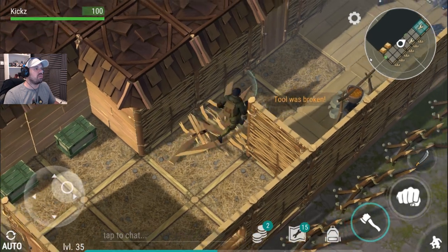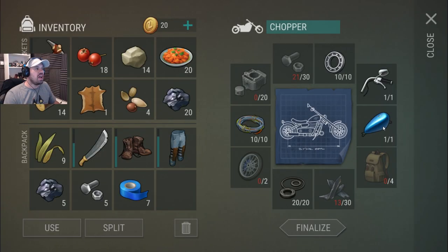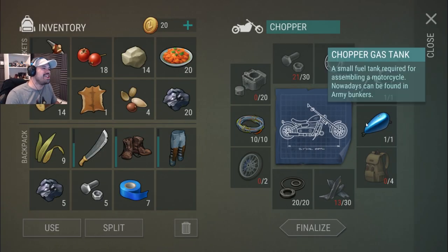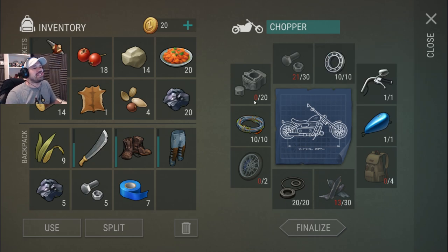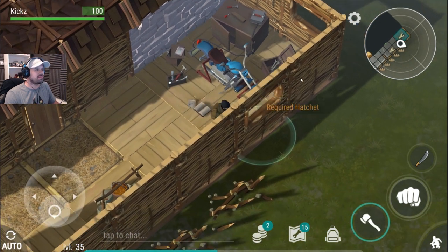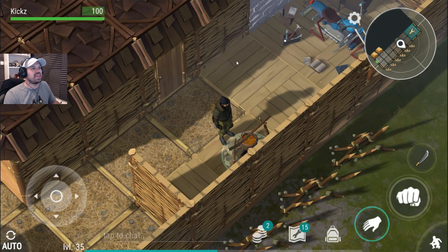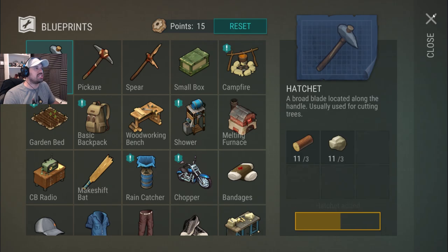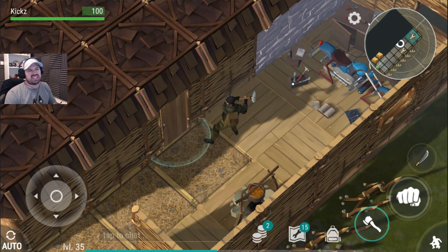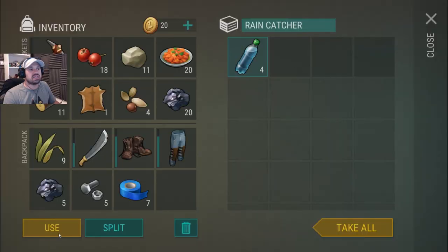There we go — fireplace, loads of water here, loads of wood! Oh, I can't take that — oh no, that would be so nice! Is there anything else? No, just the fireplace. That is awesome though — we have enough stone and wood so we can actually make more hatches on the fly, which is really good. Let's craft another one; I'll craft them as I use them. Nice — some water, I'm actually going to drink that.